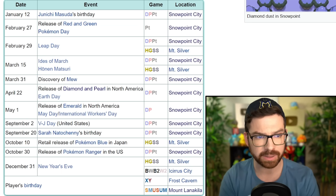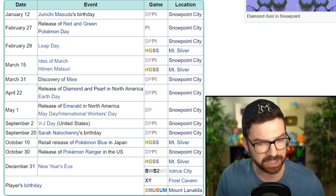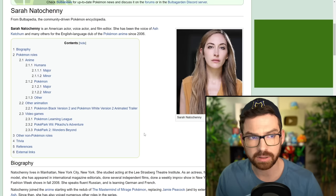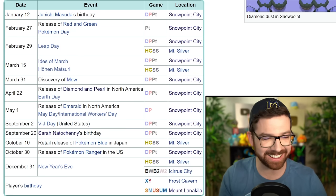If we're looking at just Platinum, nine different days. It happens on VJ Day and on Sarah Natochenny's birthday. Sarah Natochenny, I believe, is the voice of Ash, right? It is. Wow, that's cool. They did that for my birthday in the games too — it does in X and Y and in the Alola games.